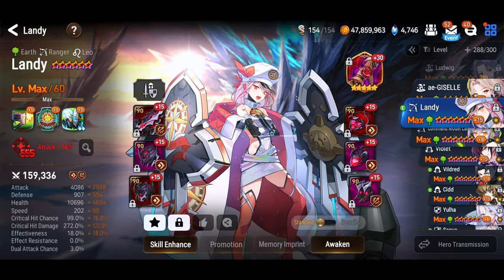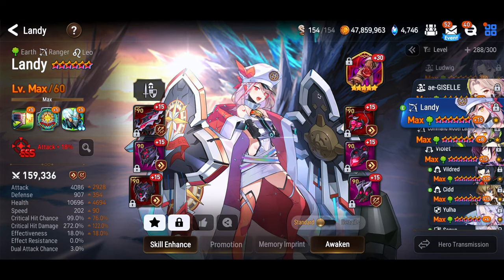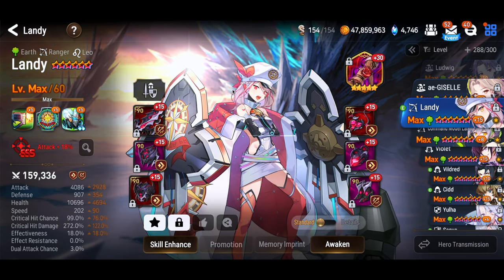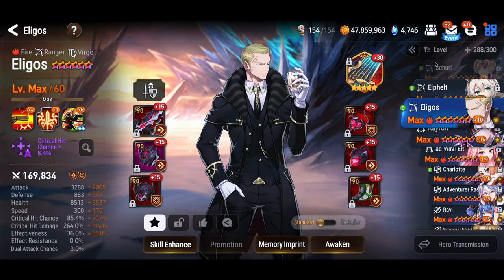Landy is going to be our fourth unit. Landy brings a tremendous amount of damage, but more importantly her S3 has a speed buff on it. Give her the Cruel Mischief artifact for extra damage. I switched her boots out to attack main boots to slow her down because she was faster than my Mediator Querek.